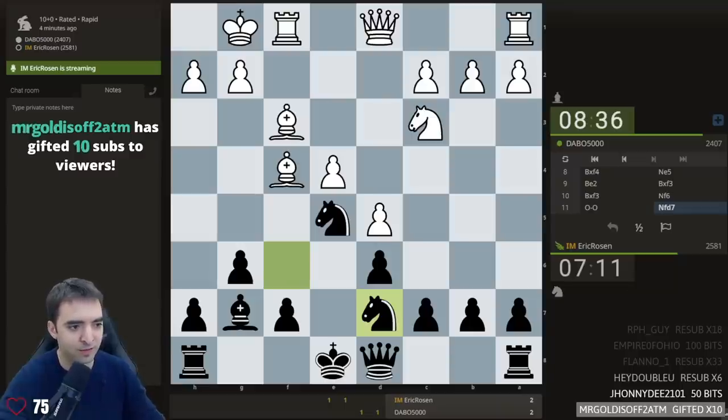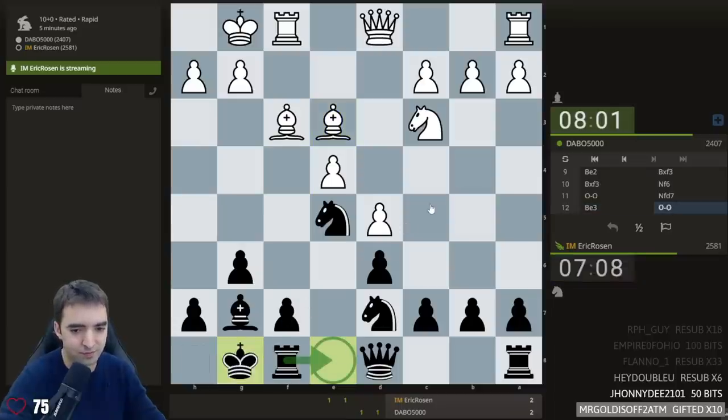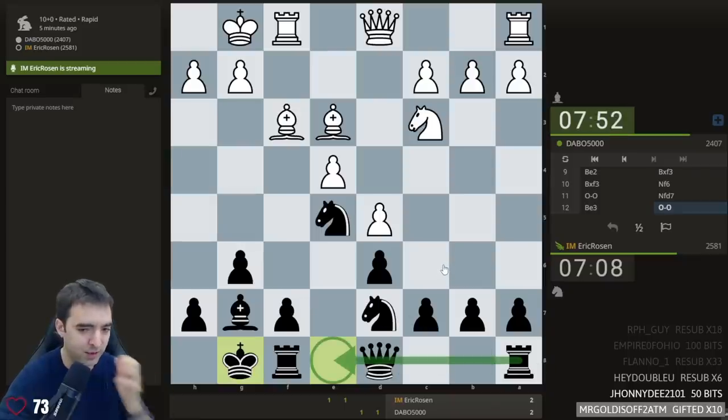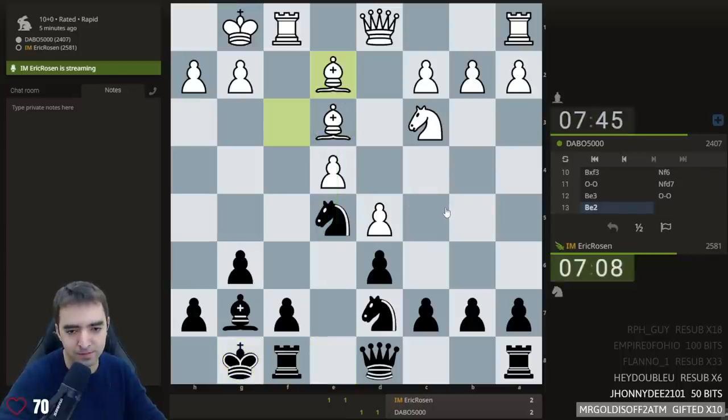Whoa, it's Mr. Gold is off 2 ATM — thanks for gifting 10 subs, I really appreciate that. Yeah, sometimes during these more serious rapid games I don't look too much at chat. Sometimes if there's a longer think I'll go back and see if there were questions. There was one comment about queen h4, which I did consider, but usually it's just met with g3 or bishop g3. Okay, let's castle. The e-file is the only half-open file for black — the only file without a black pawn.